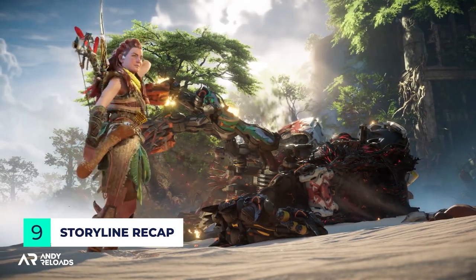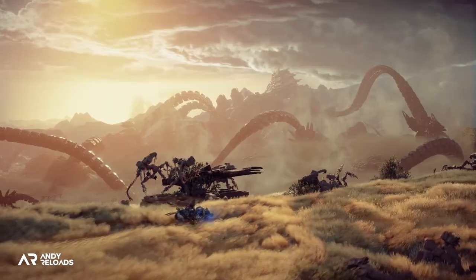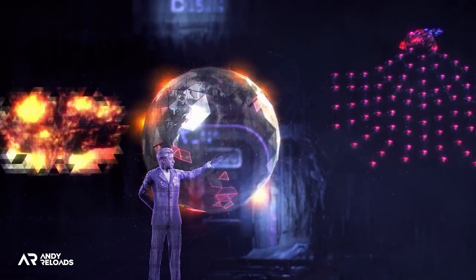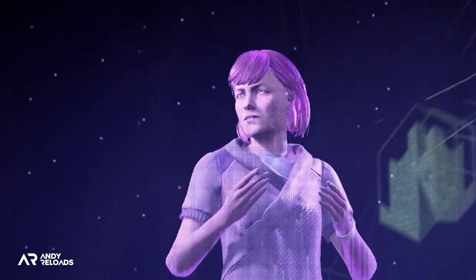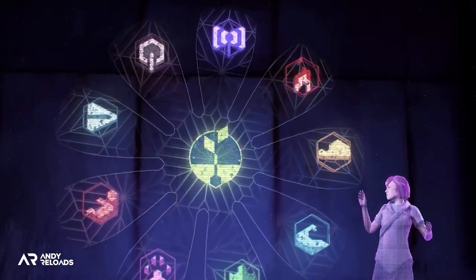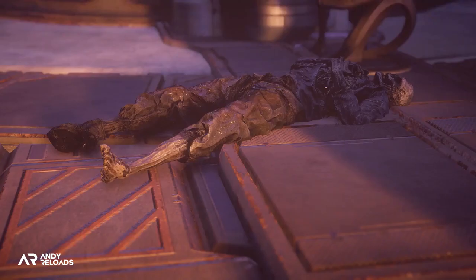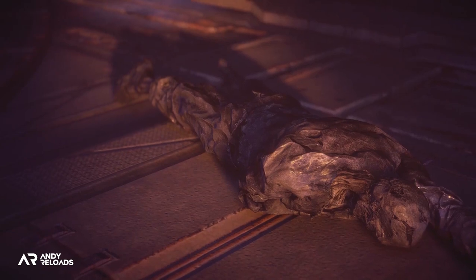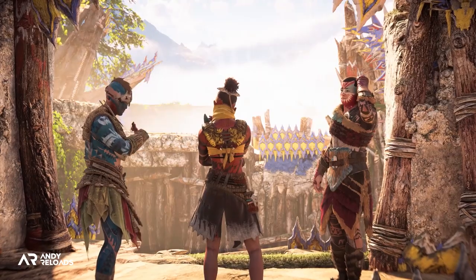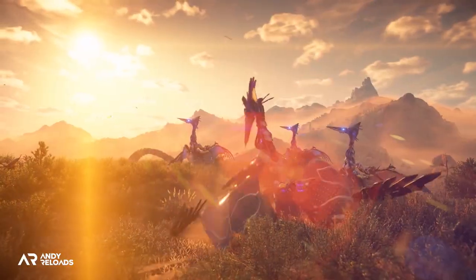As for the story — the Horizon games are set a thousand years from our present day, after a global catastrophe involving self-replicating robots that wiped out human civilization. A top secret project called Zero Dawn was spearheaded by Elizabeth Sobek as a desperate Hail Mary to save humanity before its extinction. Elizabeth and other scientists created an automated terraforming system to shut down the robots and restore life to Earth. People live on, but in primitive tribes, and machines now rule the land.